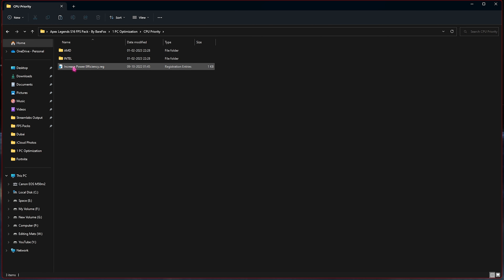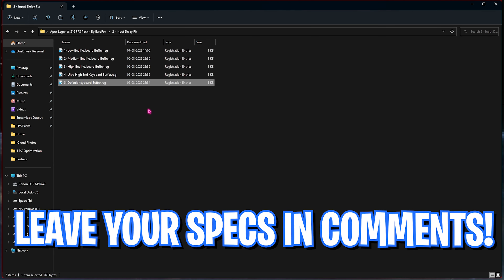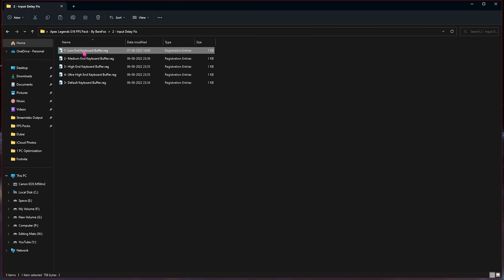Then go into the CPU Priority folder and run Increased Power Efficiency — this will boost the power efficiency consumed by your processor. Next, in the AMD and Intel folder: if you have an Intel CPU, run the Intel Priority file; if you have an AMD CPU, run the AMD Priority file. Once done, go to the Input Delay Fix folder where you'll find five files: Low End, Medium, High End, Ultra End keyboard buffer, and a Reset default keyboard buffer file.